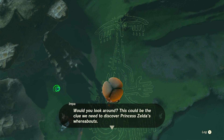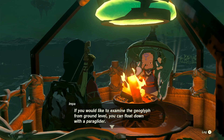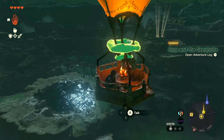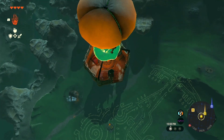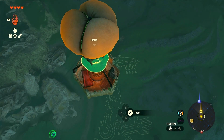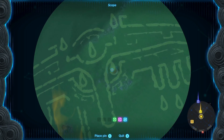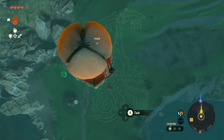Would you look around? This could be the clue we need to discover Princess Zelda's whereabouts. You can float down with the paraglider — no need to worry about me, I can manage a simple landing. Let's see about this dragon's tear then. Where's the geoglyph? Ah, here it is. It looks like a Zonai, and it's got some tear designs on it. That one's filled in — so maybe that's where I'm supposed to go. Are there any other filled ones? Doesn't look like it.